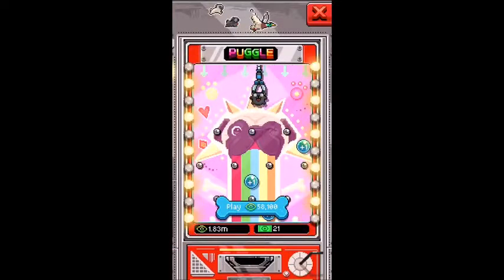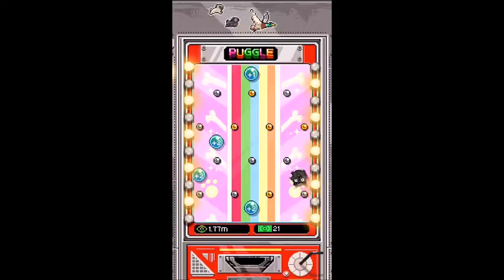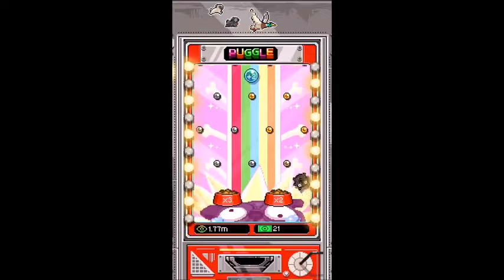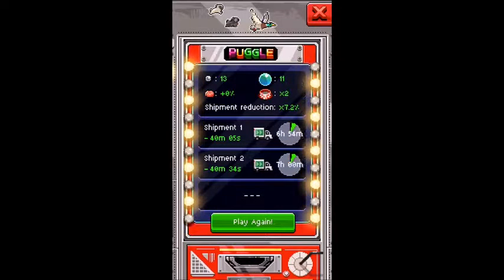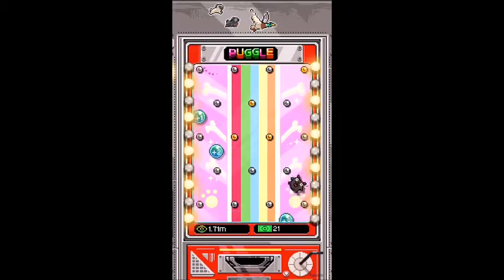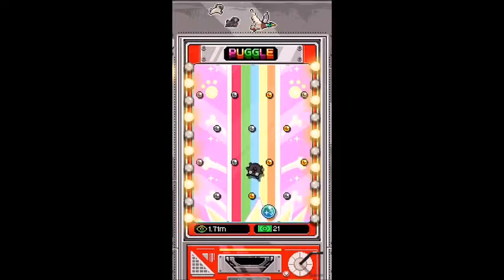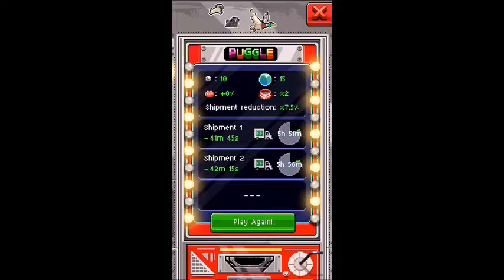Let's play some more Puggle. I'm gonna drop it right on the arrow - let's see if I can get two times, three times, or sometimes even bucks. Oh yes, got two times! Minus 40 minutes. We're gonna play this again, try and get it on the arrow. I got it somewhat on the arrow - let's see how we do. Looks like we're gonna get it - two times again! Minus 42 minutes.